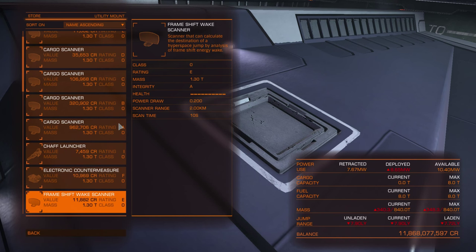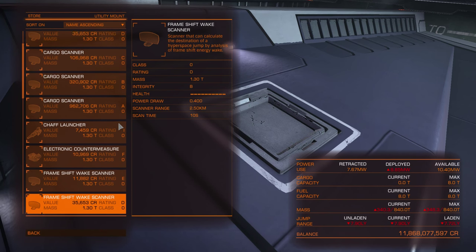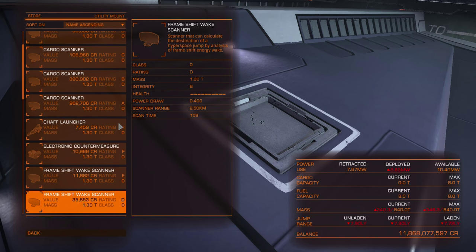It also works in supercruise. If you see a low energy wake, you know that ship exited supercruise there and you can target that wake — you don't need any scanners. All you need is to be at 1000km or less speed and at 1000km or less distance from the wake to safely exit it, and then you should see the ship that left that wake right away.